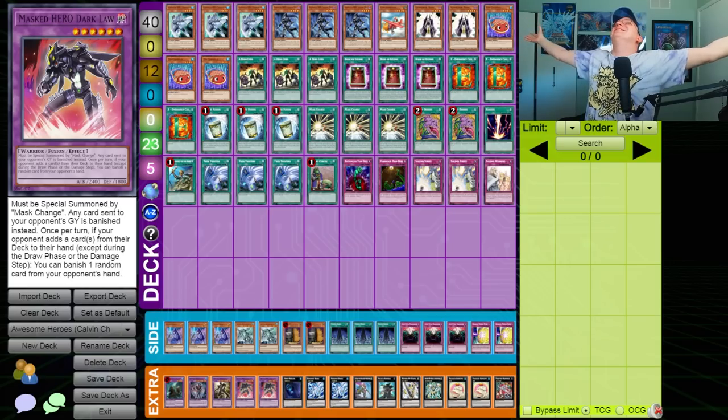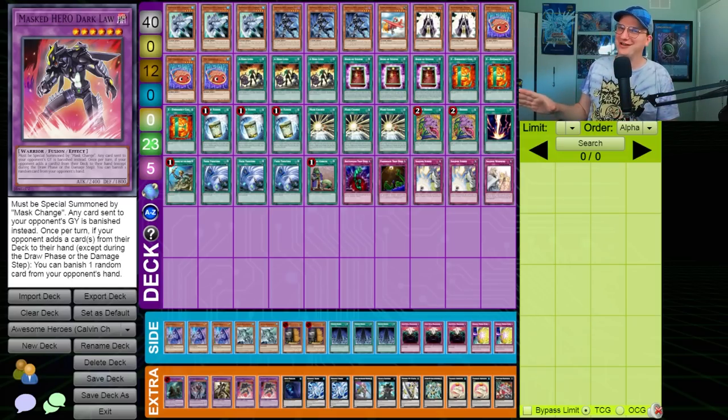Welcome to Awesome Hero. If you know one thing about me, it's that I enjoy a good Elemental Hero list, and that is what you are looking at. Awesome Hero is a revitalization of Masked Hero Dark Law Turbo that saw a lot of success, particularly at the regional level, during this format. At YCS Anaheim, alongside the expected Magispector, Metal Foes, and ABC Dragon Buster decks, were a couple of decks making use of Totally Awesome — arguably none more effectively than Elemental Hero.